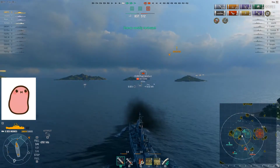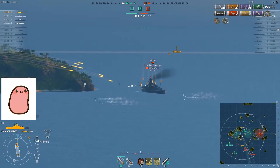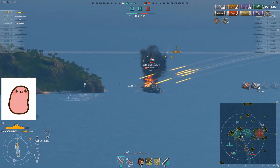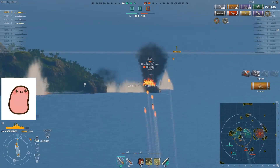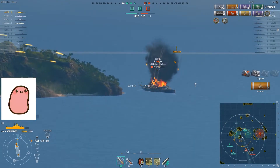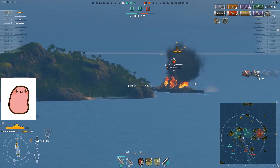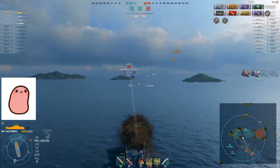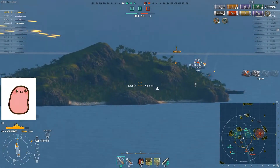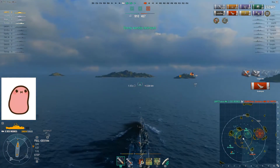Now we're back to high explosive and this Tirpitz is running away, but we should be able to pick him up before he gets behind an island. We've just passed 230,000 damage, which is a pretty good game for Des Moines. We've got a healthy amount of plane kills on top of that.